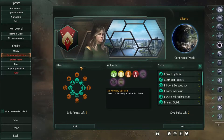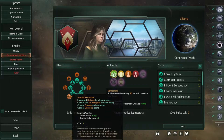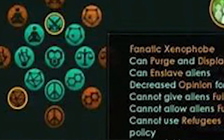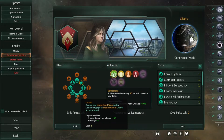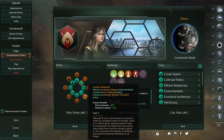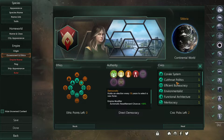Government and ethics: ethics is how your government will behave. Authority is your actual government type, ranging from dictator to democratic. For example, fanatic xenophile means they like aliens, while fanatic xenophobe means they hate aliens. There are more ethics options — materialist pretty much means they don't believe in anything spiritual. Civics are unique boosts provided by your government.